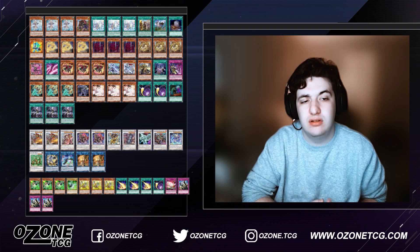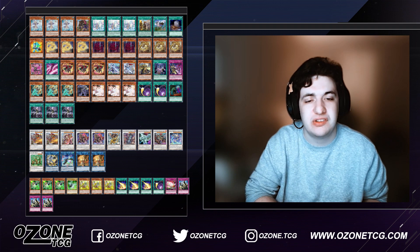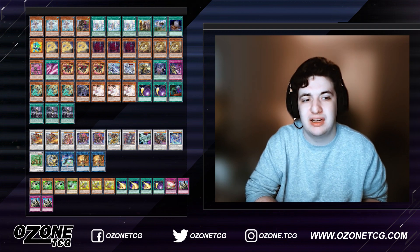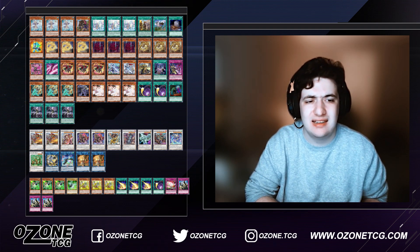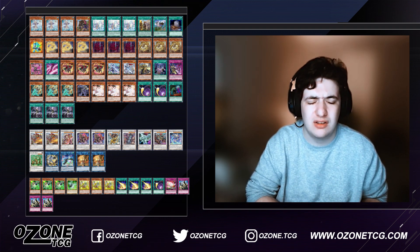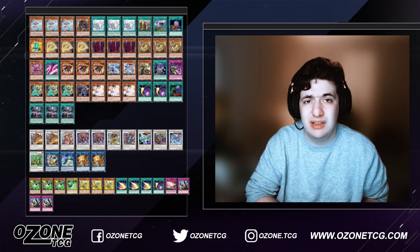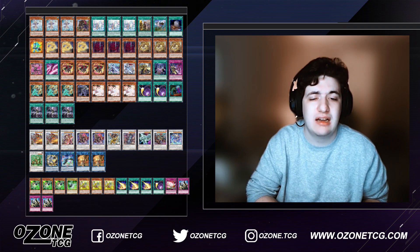Then we have the Swordsoul cards: Mo Ye, Taya, Longyuan, Emergence, and Blackout — just all one-offs. Every single one of these cards is searchable, and more than half the deck is searchable by cards you play in the main deck. You're summoning Taya and Mo Ye from the deck off of Yazi, Evil of the Yang Zing, and Longyuan searches Emergence or Blackout off of your Qi Shao.